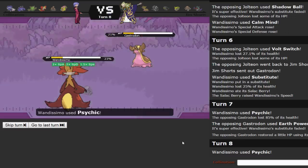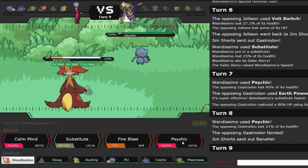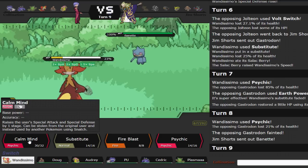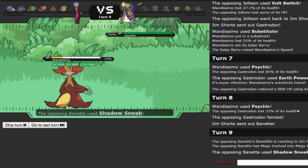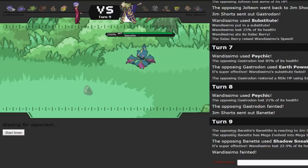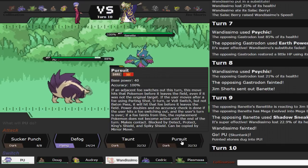Gastrodon takes 85% from that Psychic — that's craziness. I fire off another Psychic rather than risk missing Fire Blast. Stupid Bayonette — without that I could have gotten at least one more kill because Mach Punch or Hitmonlee wouldn't take me out from there. There's also the chance he has Shadow Sneak. I could switch out to Mega Audino for a very safe switch, but I go for Calm Mind — and he just Shadow Sneaks me. Down goes Wandissimo. We did get rid of Gastrodon though, which was a huge issue since I have no Grass types and Water-Ground types are incredibly annoying in every tier.